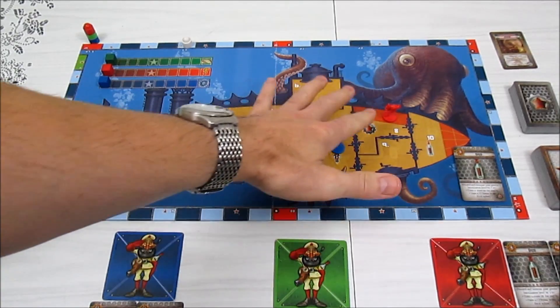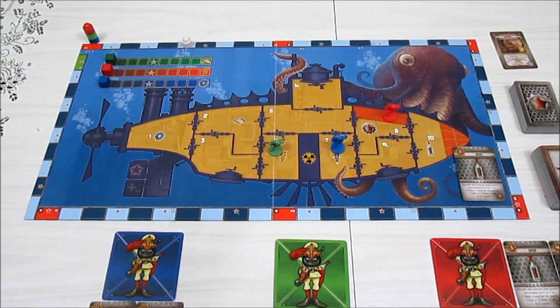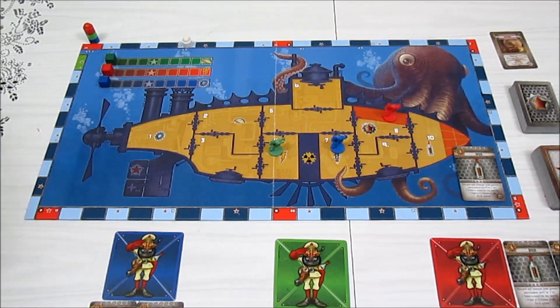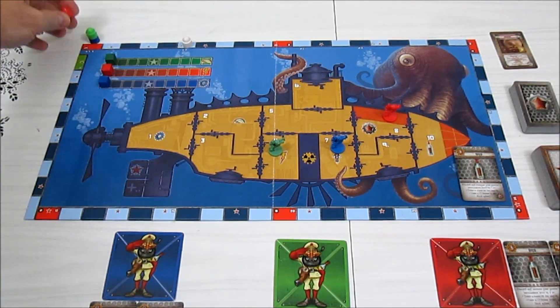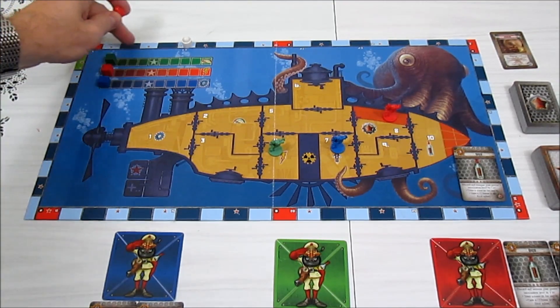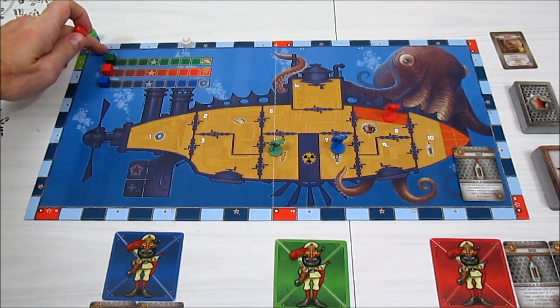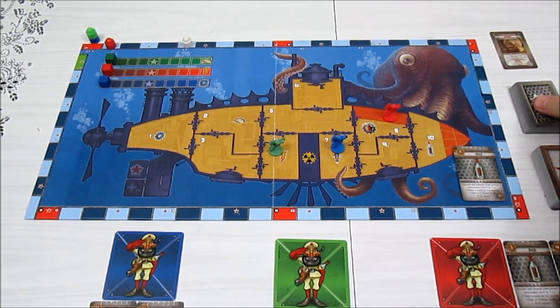Red has done his movement and his one action — collecting items. No faint check needed since he didn't use grog this turn. Now in the updates phase: the active gnome doesn't die since he's not in a room with fire or flood. We advance his actual marker to the ghost marker location, processing events along the way. The first event we hit is a blocked hatch — the active player chooses to block a hatch attached to a random room.